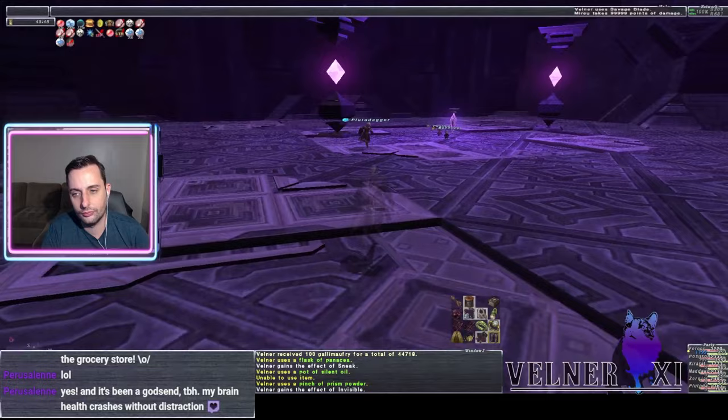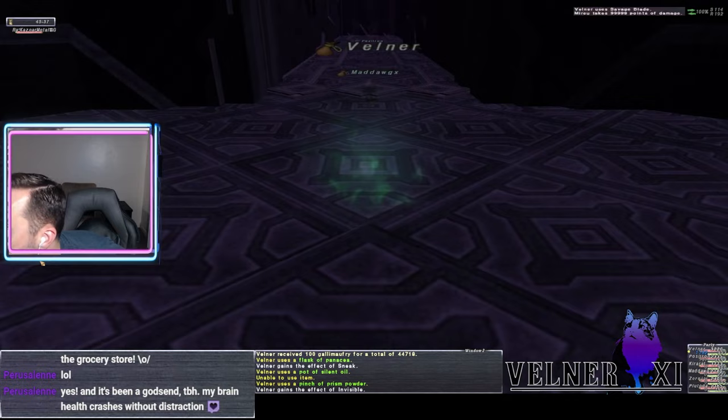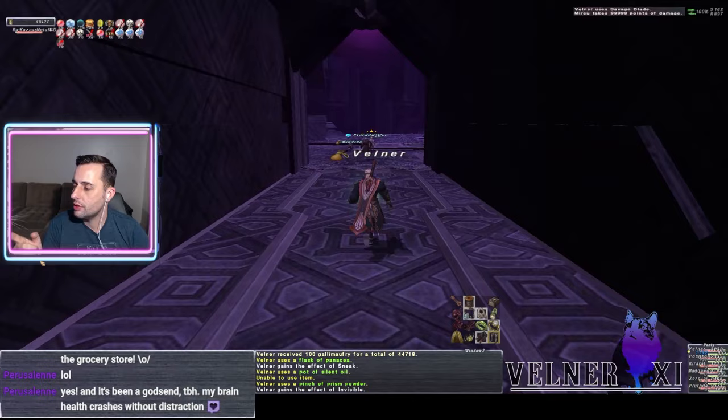Welcome back to the YouTube channel where we're coming at you with a brand new guide on how to deal with Tribulae down in the sortie basement with a melee method. The traditional understanding is that you should do this with a black mage magic burst method, but that's the beautiful thing about FFXI — you can do things a million different ways, and maybe you don't have a black mage that day.